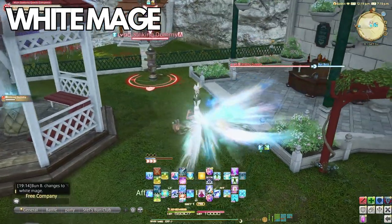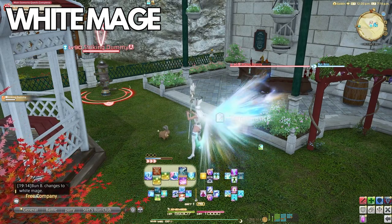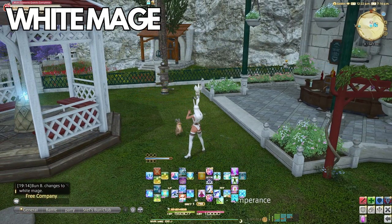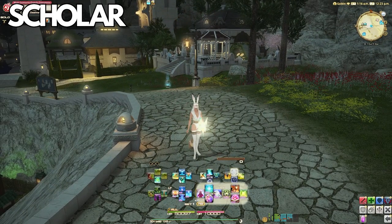I wanted to start with White Mage because it has that little caveat of its job abilities actually being spells or GCDs. Now let's quickly go over all the other healers so you have a better understanding of healing potency buff and HP recovery via healing actions buff in relation to them.